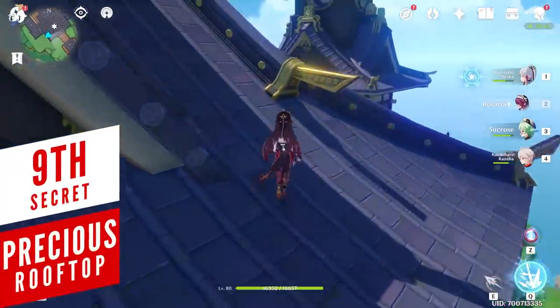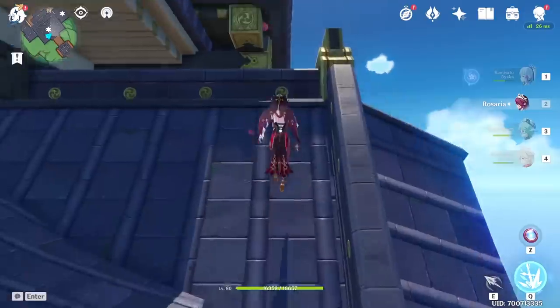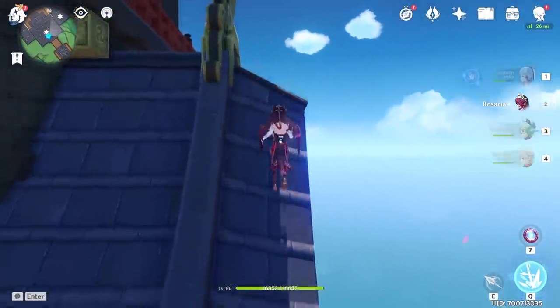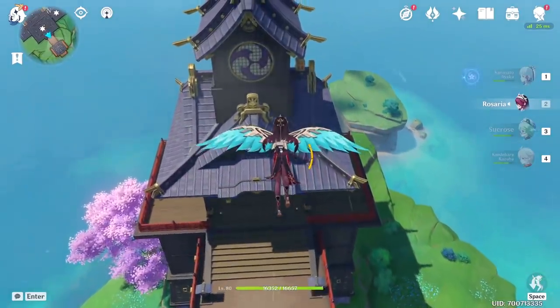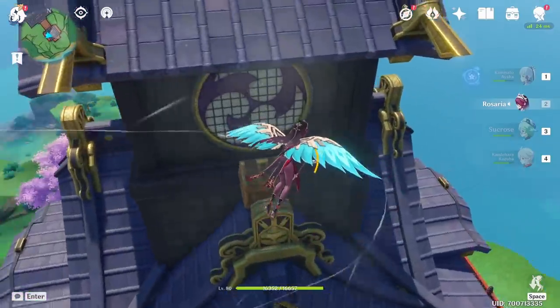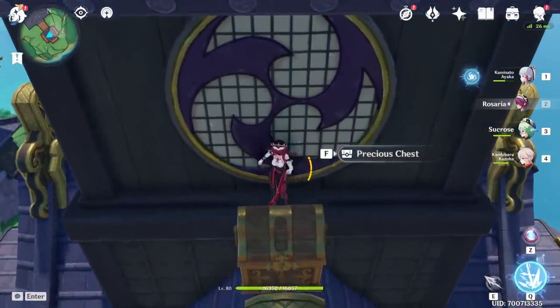After fighting many enemies, discovering weirdly placed hidden treasures, and more, sometimes a simple chest is all you need. All you have to do is climb the Inazuma City rooftops and on the very last building you can glide your way towards it to find a precious chest waiting for you, which coincidentally is pretty close to an oculi visible on the minimap.